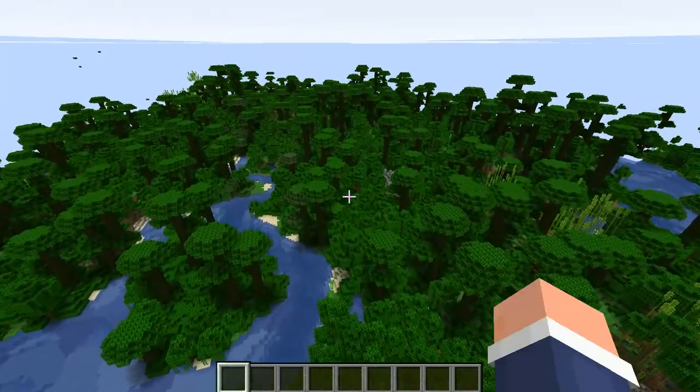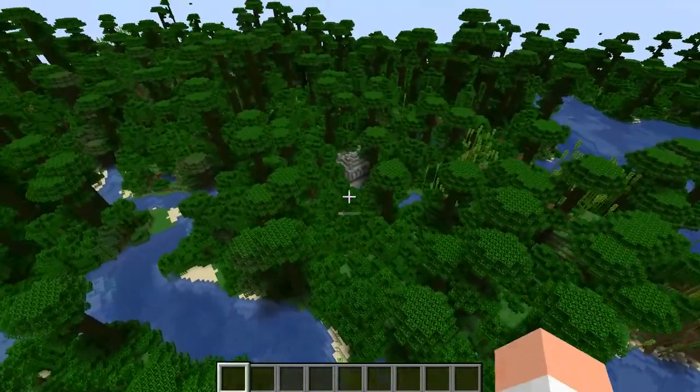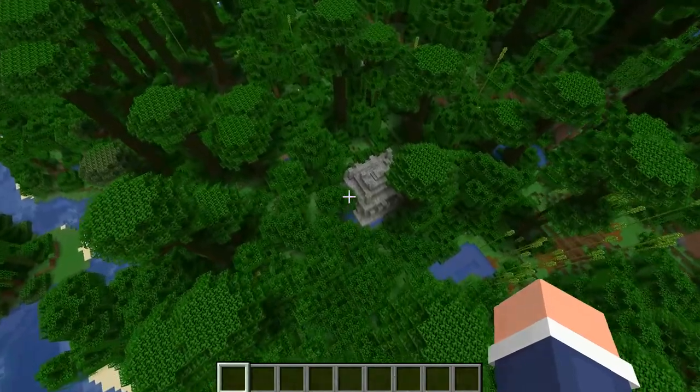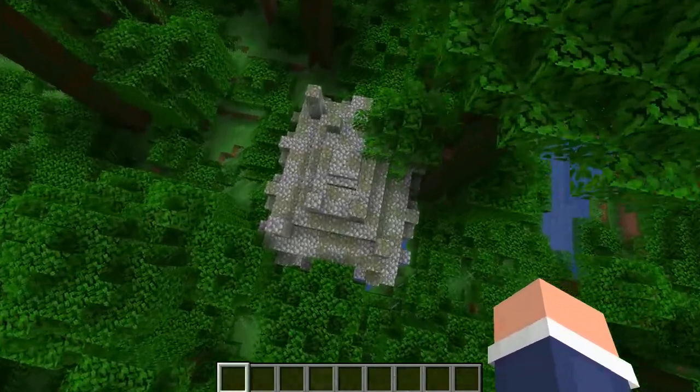As you can probably see by now, there's some weird blocks over there. What is that? Well, what that is is a jungle pyramid. Now in case you don't know, jungle pyramids usually store loot.